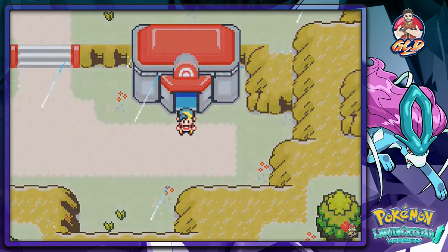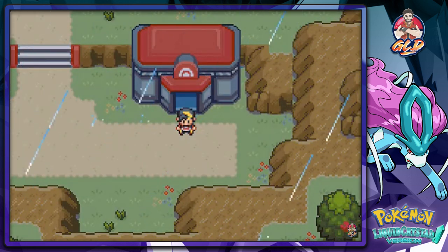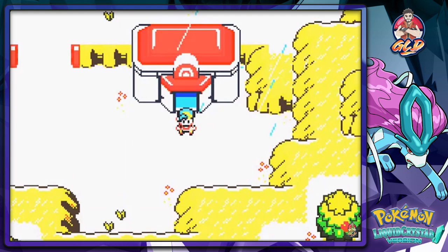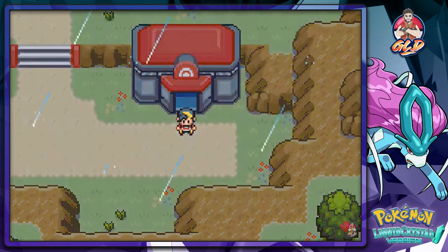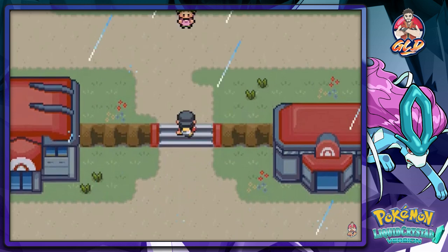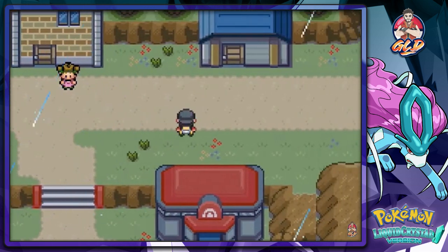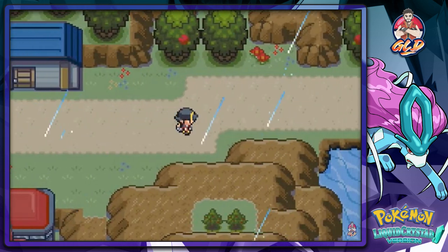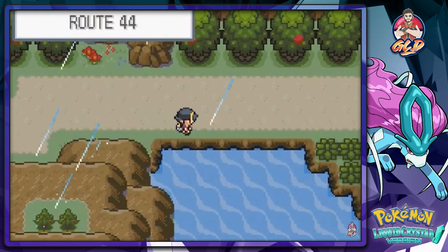What's up guys, it's me your badass host Draven, and welcome to another episode of our Pokémon Liquid Crystal walkthrough. We defeated Team Rocket — they're done. Now we're able to go to Blackthorn City; the guy that was selling lava cookies or rage candy bars won't stop us anymore.